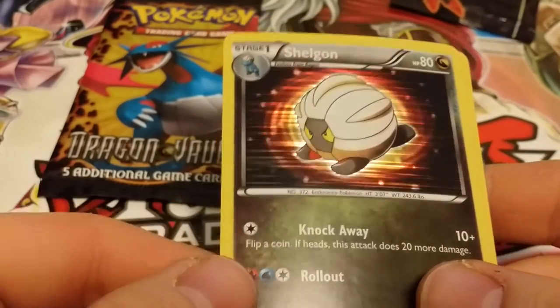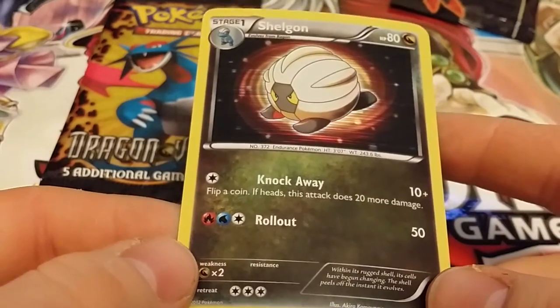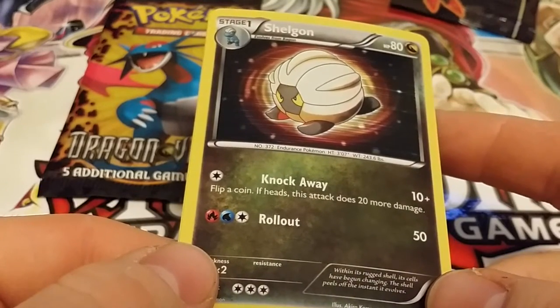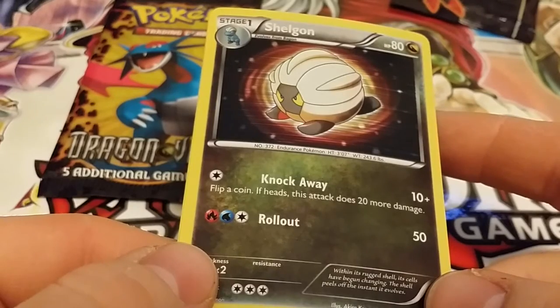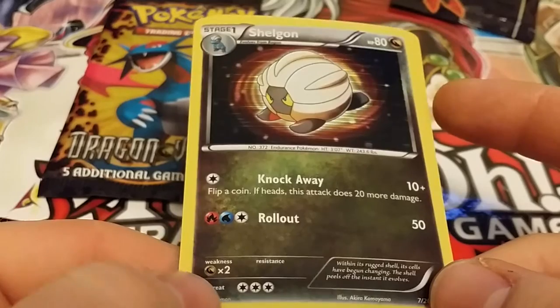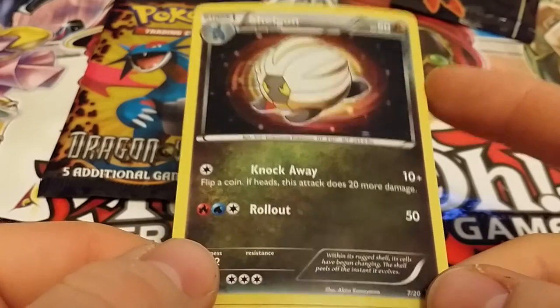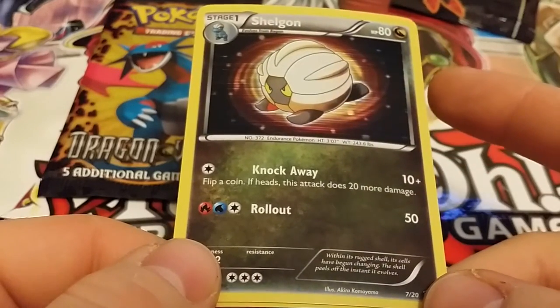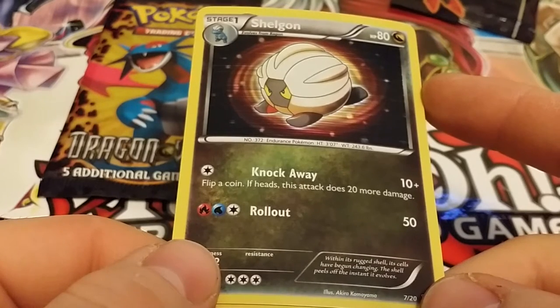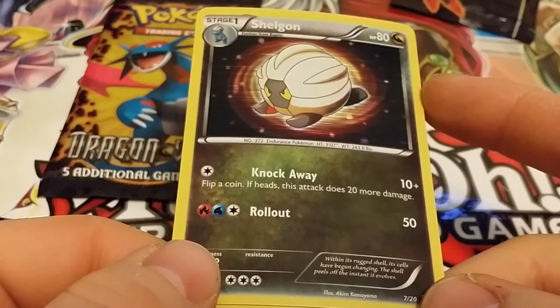Shelgon — Knock Away 10 plus, flip a coin, if heads this attack does 20 more damage, and Roll Out for 50. Within its rugged shell its cells have begun changing — the shell peels off the instant it evolves.